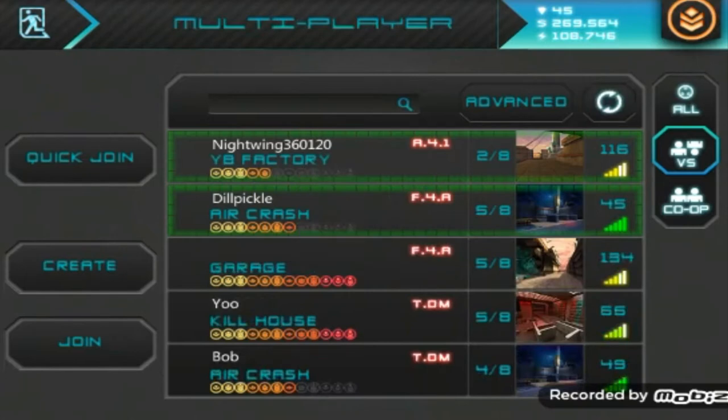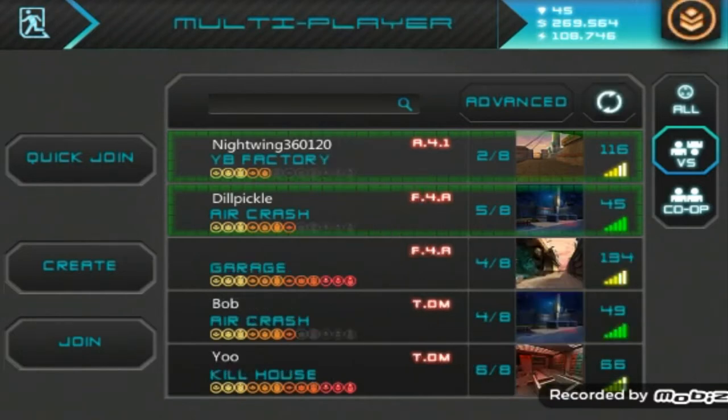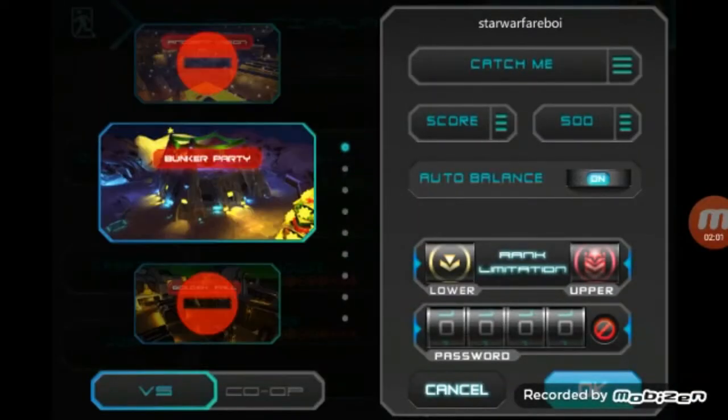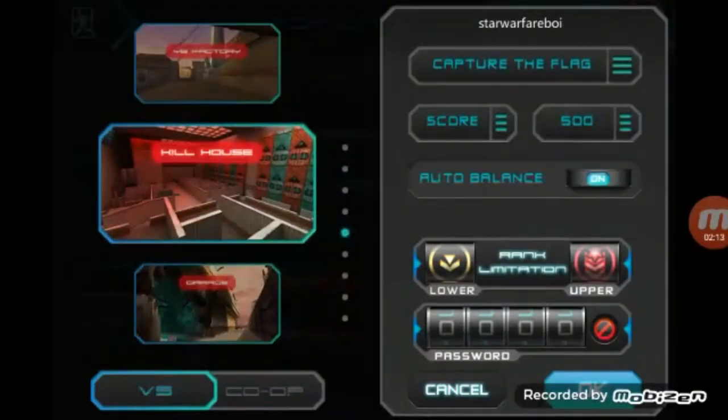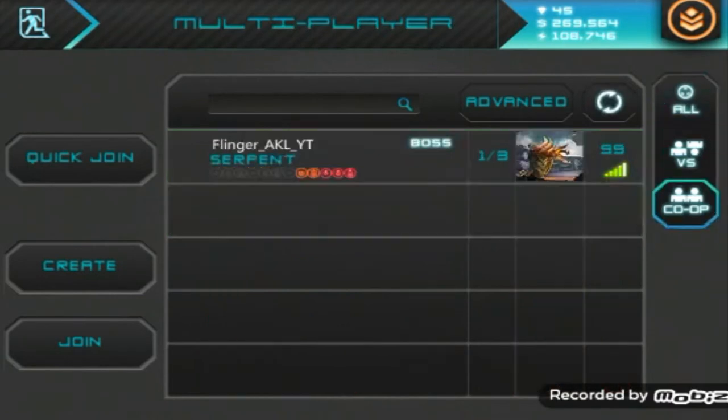For example, today the most popular maps seem to be Aircrash and Garage, and surprisingly there is only one Killhouse server on the radar. Killhouse is the most popular PvP map. There are no servers with Goldenfall, Bunker Party, Microwave, Reactor, or Ancient Vision. For game modes, today we have half team deathmatch and half free-for-all servers, with only one all-for-one server. The game modes are not very diverse, so it seems easy to stand out with a capture the flag or catch-me server.